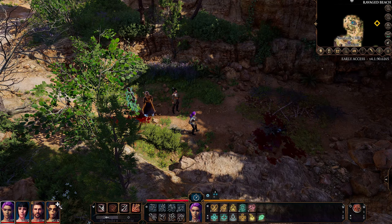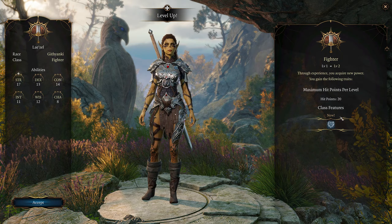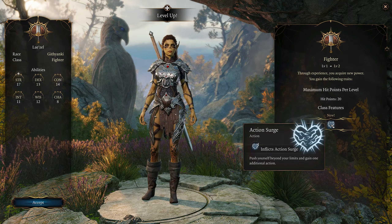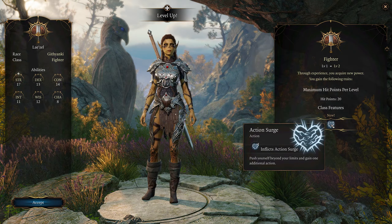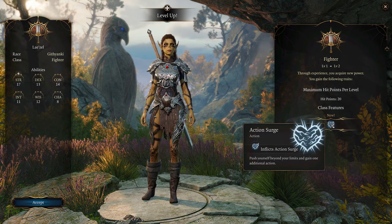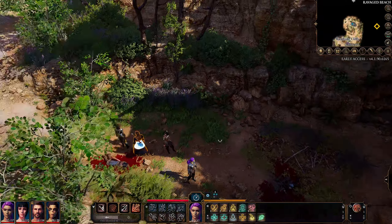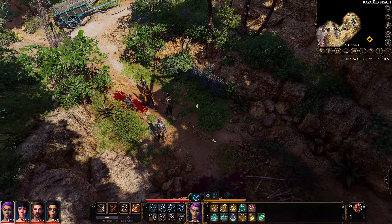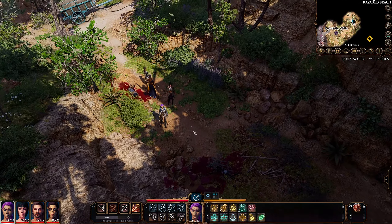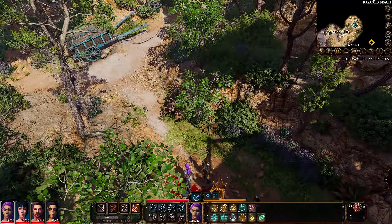Now Lae'zel may not be with the party for too long, but we will make sure she is leveled up. She's up to 20 hit points and at level two she gets Action Surge, which lets her gain an additional action within her turn that can be used to strike, help, or any other available action. I took a moment to loot the bodies below and now we'll carry on up the hill.